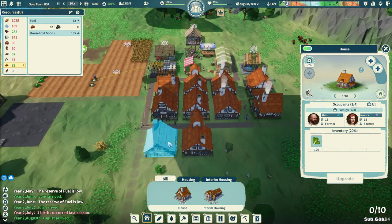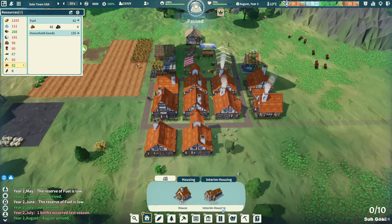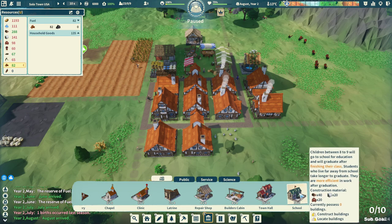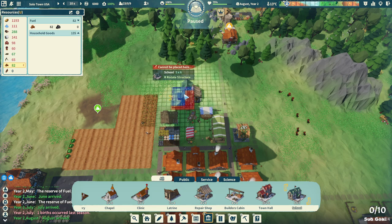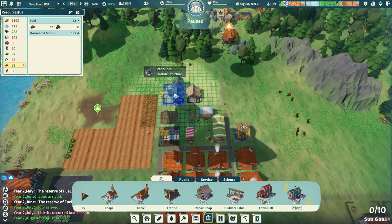Looks like we do have some people moving in, and they will be having children. Speaking of children, why don't we build a school? That'd be good — I'll make sure these kids get brought up right. I'll build it up here next to the fields. I can fit it in on this side; it actually lines up perfectly.